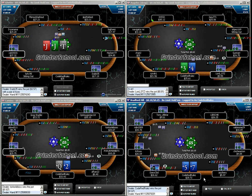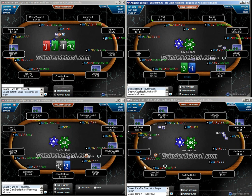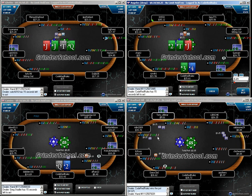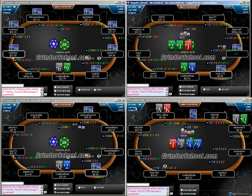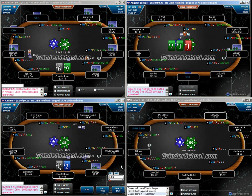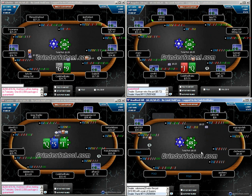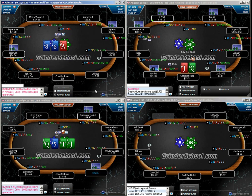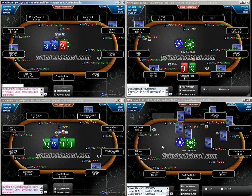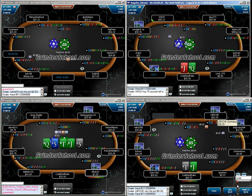I'll check that queen behind a lot because there's zero value in betting. What is he going to call on an ace-queen-jack board that queen-ten beats? He's calling so tight pre-flop — only around 10-12% — that we can't hope to get any value from him when we actually hit our hand. When we check behind him, we're not going to fold out any pair, but any reasonable broadway pair with a gut shot like king-jack or jack-ten probably won't let it go, especially if I make it small enough.